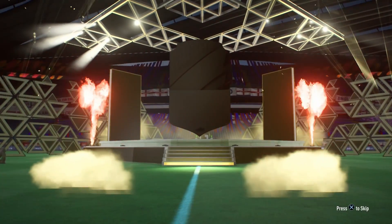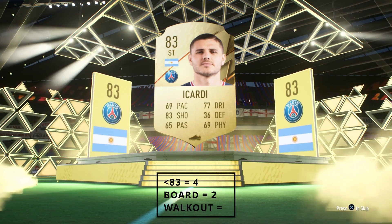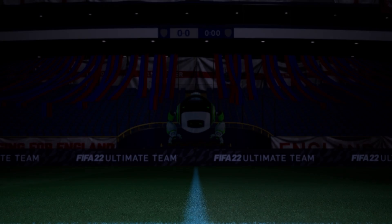Number six — I would like a walkout. It's a board, not quite a walkout — Argentina striker Icardi. We've literally got two of the most common 83s so far. They're worth like less than a thousand coins each.